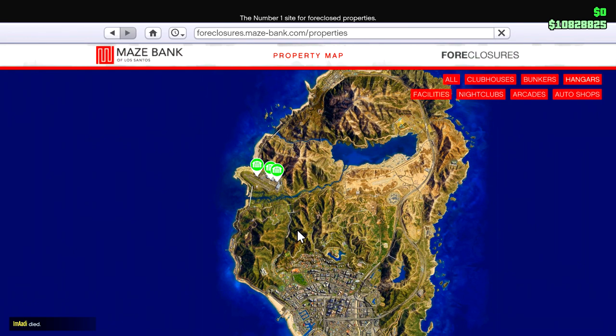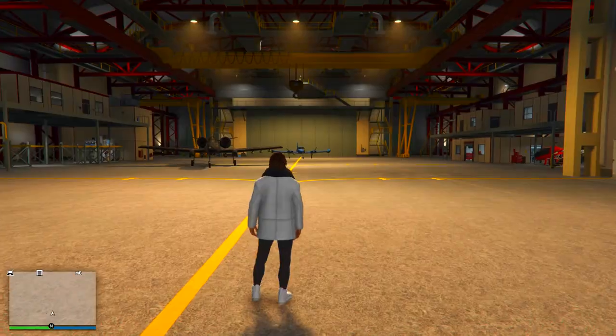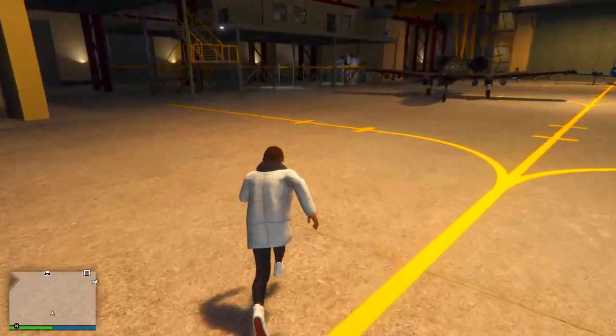There are two options: you can get one at LSIA, and then the other three are at the military base. The ones at the military base do cost more, but the good thing is you can go into the military base whenever you want and you'll never get cops on you. So it's up to you which one you want.